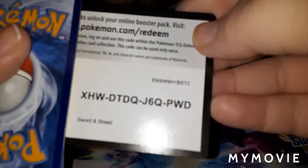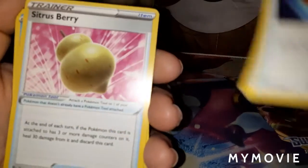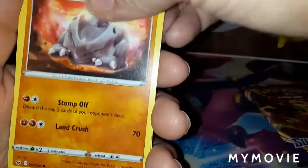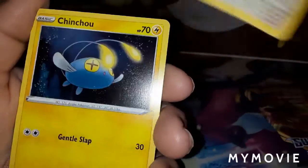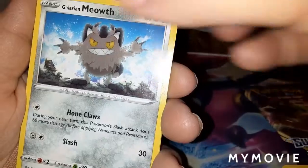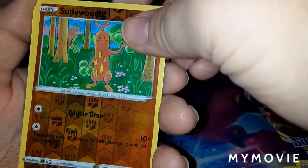On to the last two packs. Dark Energy, Pow Pad, Sitrus Berry, Qwilfish, Rhydon, Minccino, Chinchou, Croagunk, Galarian Meowth. Reverse Holo is Dewpider, and the Rare is Drampa.